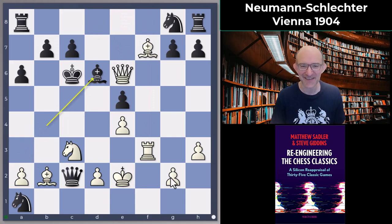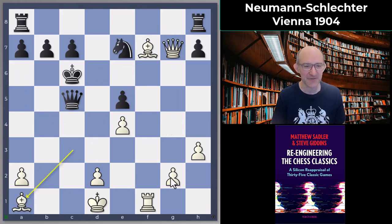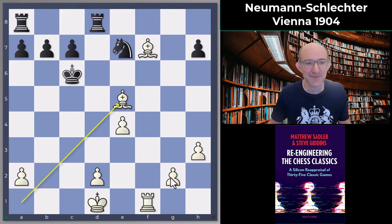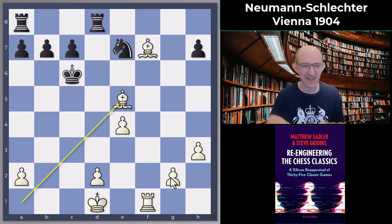The main line was takes-takes, queen c5, queen g7, knight e7, bishop a1, Rd8, queen takes c5, takes-takes. This is quite typical — we got something similar in the game, although a much worse version for White. What's happening is the Black King gets chased to the queenside, White is grabbing pawns and getting some material back. We've got two bishops and quite an annoying passed e-pawn for the rook.